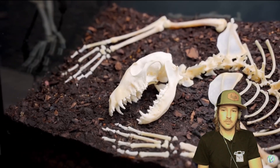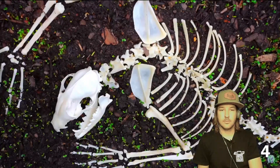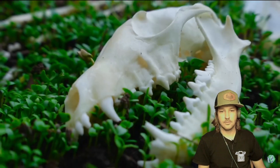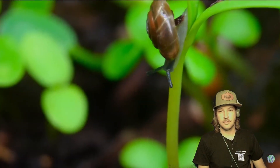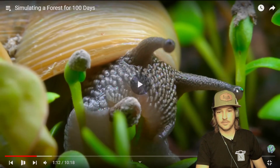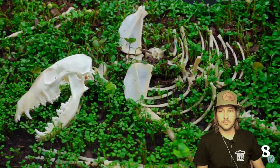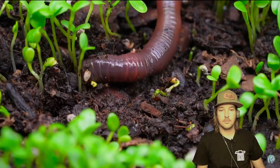It may look barren now, but where there is death, there is life. The first plants began to emerge and they overtook the landscape. There were animals both big and small. The snails were the earliest signs of life and spend most of their time eating. Surely he added the bugs, right? Everything was at peace. Though this peace wasn't going to last for long — plants were disappearing at an alarming rate, and not because of the snails. Something else was eating them. Something underground. Earthworms. They were taking over and destroying everything in their path.